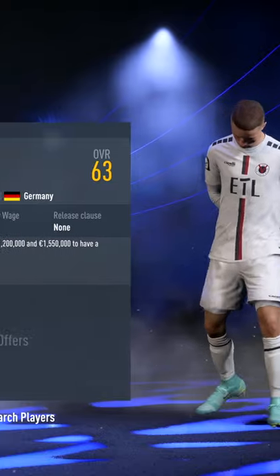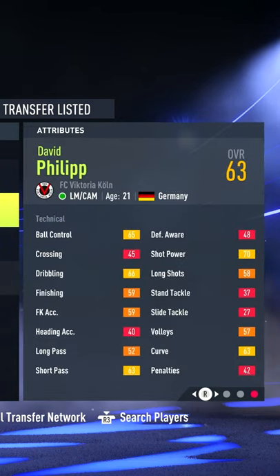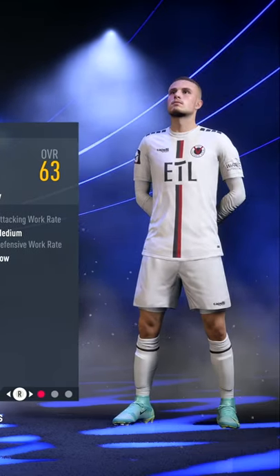David Phillips, 62 overall. A good development plan can help make this player even quicker, and a base potential of 75 can be increased with great performances and constant playing time.